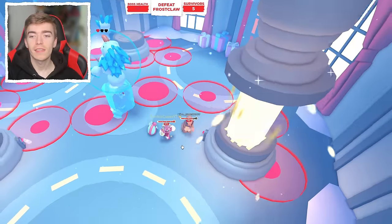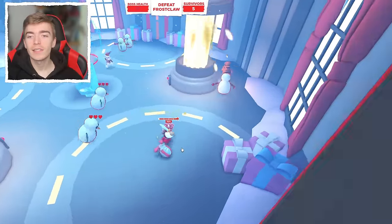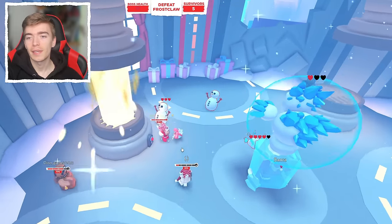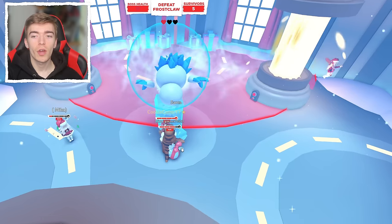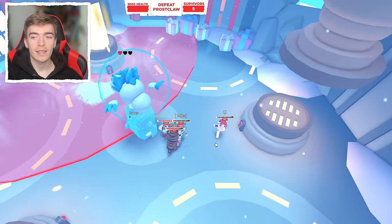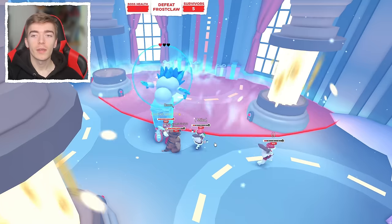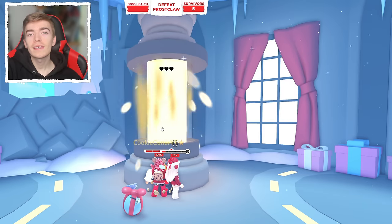Start avoiding everything, and if you take any damage eat an apple. Then there's another round of defeating the little snowmen — the more you attack, the more rewards you get, and defeating them is the only way to reach the next stage. Make sure you're standing behind Frostclaw again to avoid getting melted by his breath. Then go up and press the final button to finish.